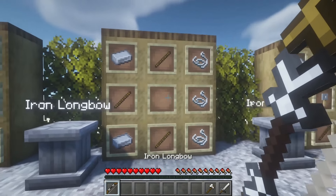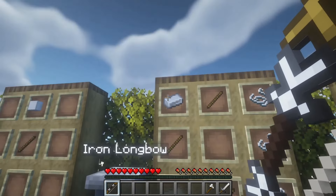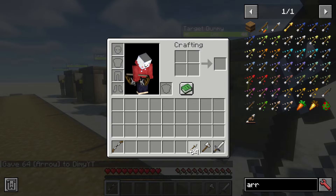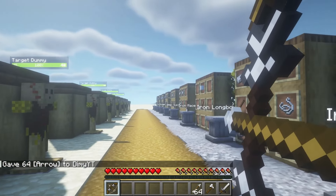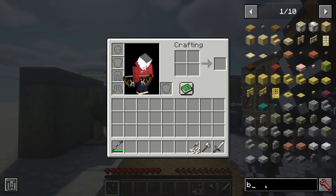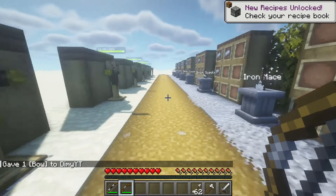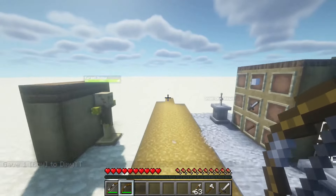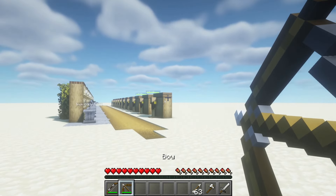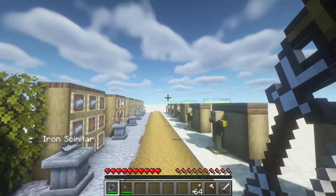Now we're in the ranged category. We have the iron longbow, made from two pieces of the resource you want to use, three sticks — it's basically the normal bow recipe but enhanced. Normally this one should shoot way farther than the vanilla bow. Testing it out, oh my god, that is actually way further! So the normal bow does 5.71 damage per second and the longbow does 2.97, so the dummy says the normal bow is better damage-wise, but the longbow shoots so much further. I like this one way more.